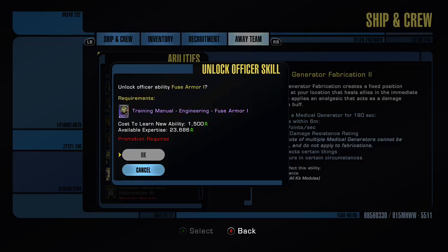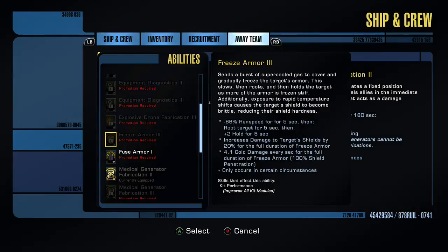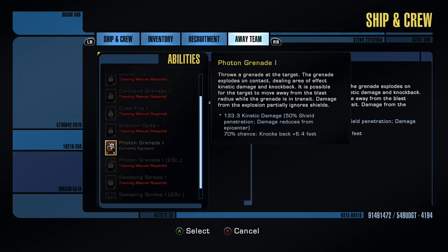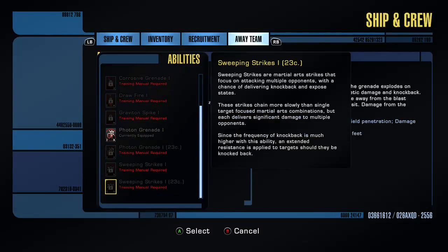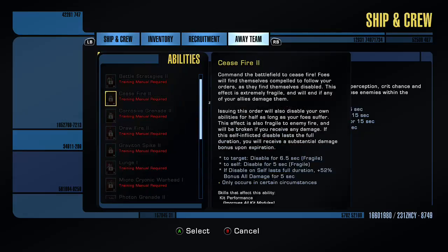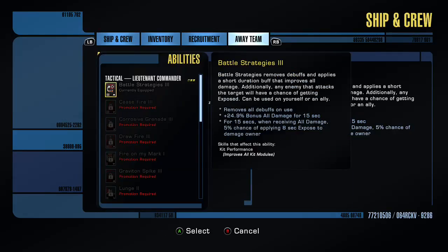I saw that it requires the officer to be promoted. You can buy manuals for energy credits in your main base too. You could also craft some depending on your class and how you spend your skill points. He just showed me how to actually go in there so I can upgrade those abilities, which is cool because I have a tactical manual I want to take a look at and see if it also requires an upgrade.